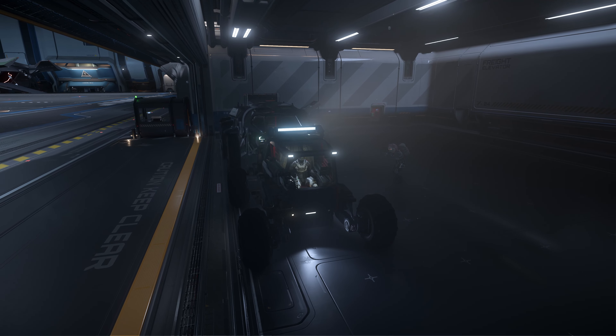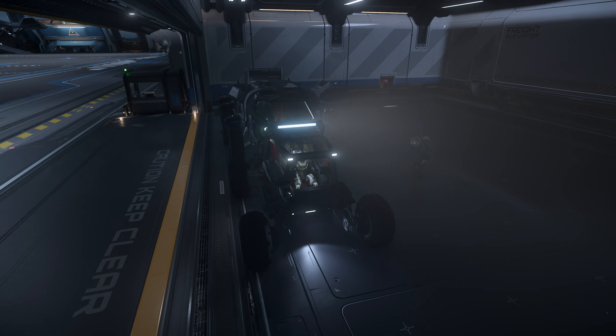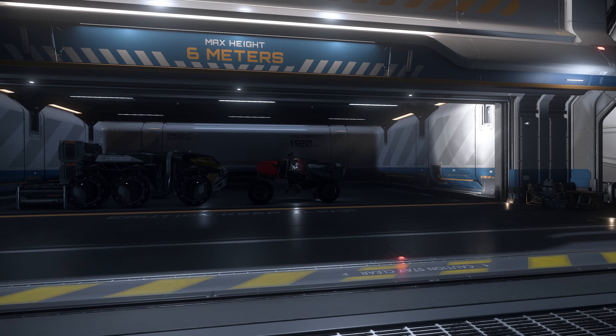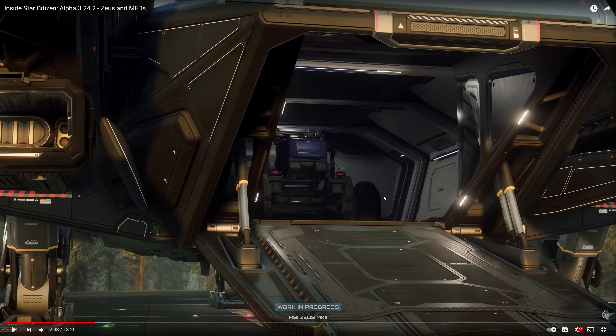So I aligned the ROC with the Ursa. Let's do a little size comparison. There are three things we need to look at: the height, the length, and the width. We can see the ROC is shorter than the Medivac, so if we look at this picture, you can see the ROC can fit very deep inside the CL. So the length is not a problem. And now if you look at the height, the highest point for the ROC right now is the spotlight on top, and it can also fit very well.